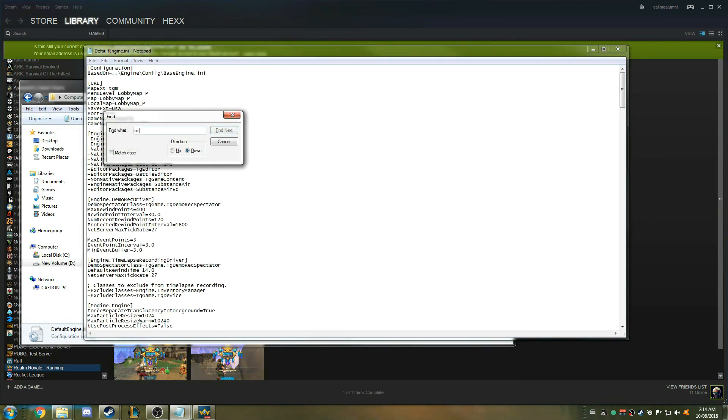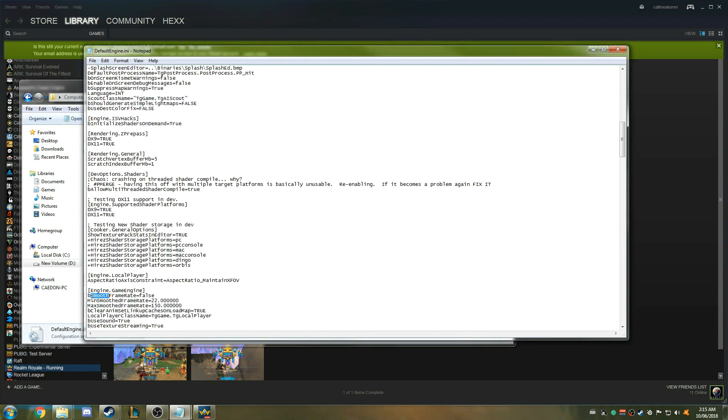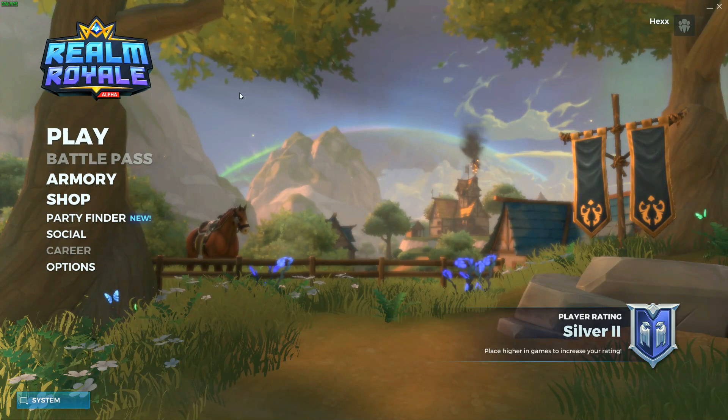Press F3 to search the word Smooth, and the first hit will be bSmooth Framerate Equals True. Now mine says False. You want to change the True to False and save that. And once you have done that, the game should be getting way more frames than it was originally.